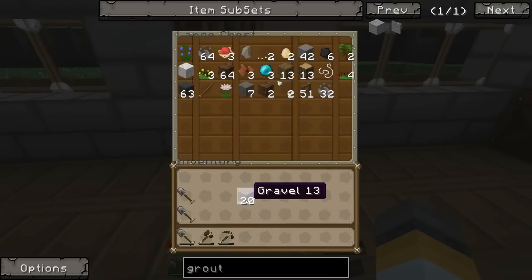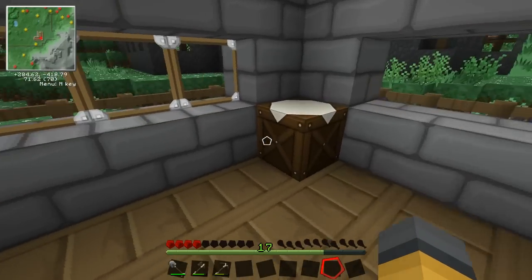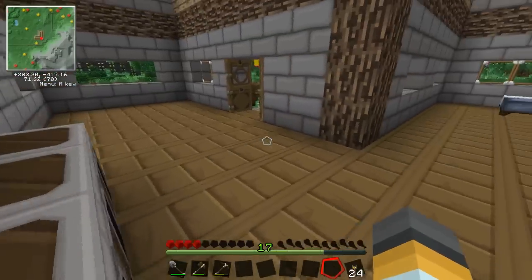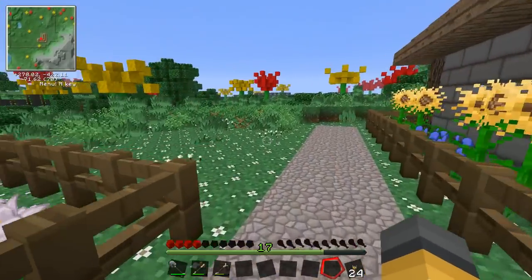I'll keep the gravel because I need that for grout. I'm also going to take some coal and some wood to make some torches, because I could use some light if I get caught out when it turns to night time. 24 torches should be enough. Right, let's go and find some clay, some sand, and some gravel.